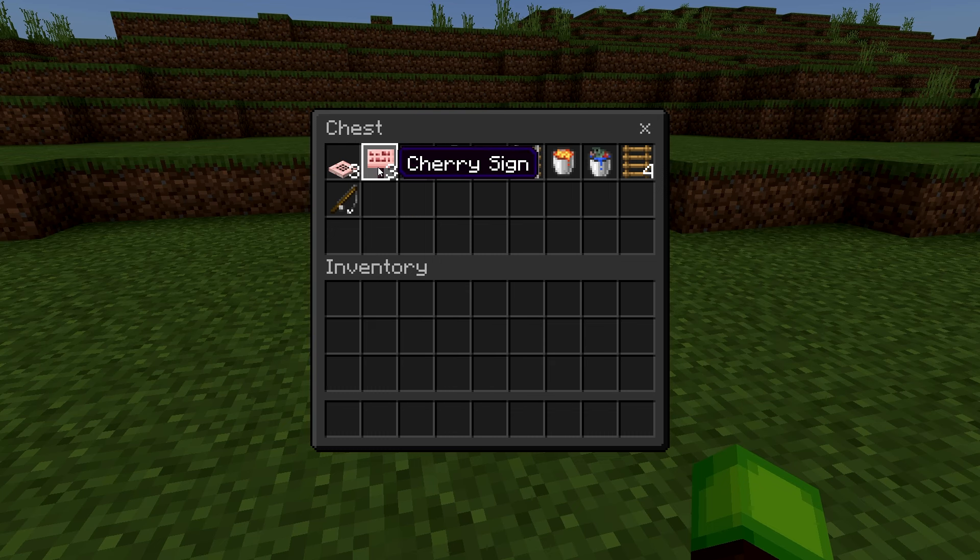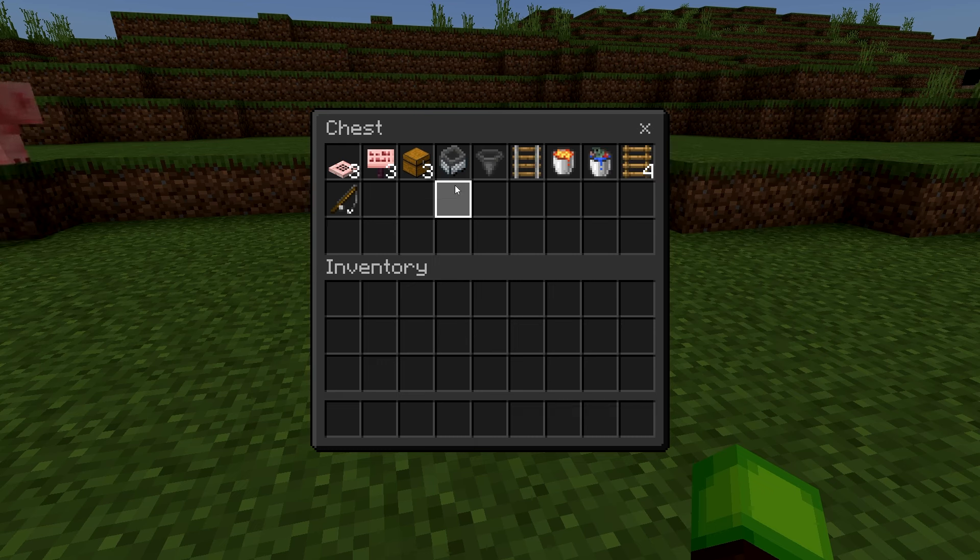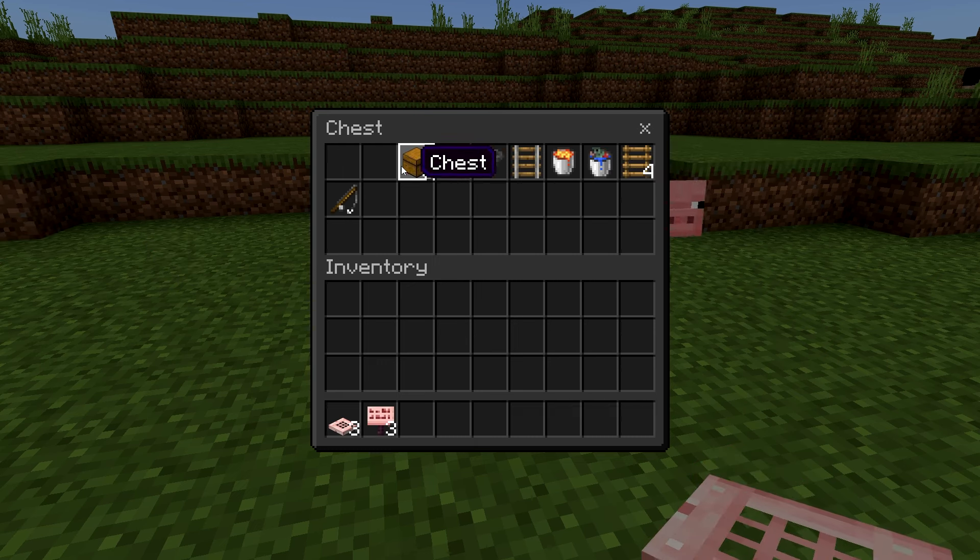To build this farm you'll need: three trapdoors, three signs of any kind, three chests, a minecart with a hopper, a normal hopper, one rail, a bucket of lava, a bucket of salmon, four ladders, and a fishing rod. Go ahead and grab all these items.